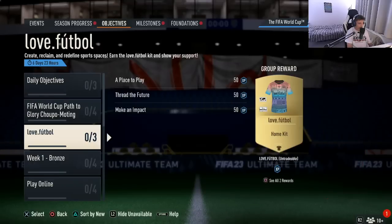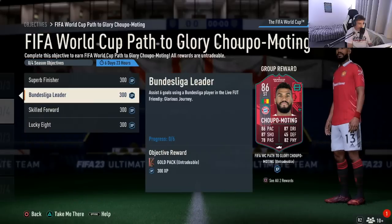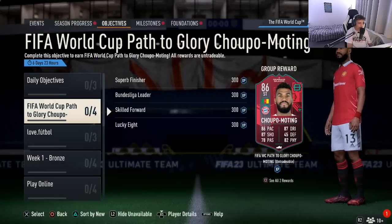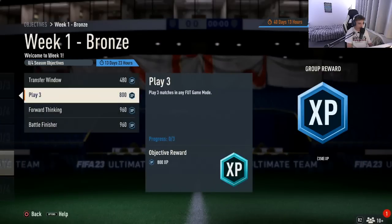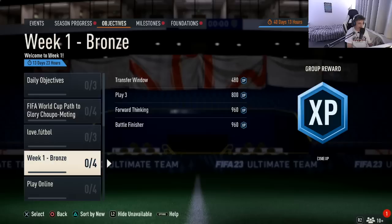Moving on to normal objectives, there are none there. There is a FIFA World Cup Path to Glory player, but you do not actually get a World Cup swap for completing it. What you can do is grind through weekly SBCs to get the XP to complete the season progress. The other 11 swaps are located over in milestones.